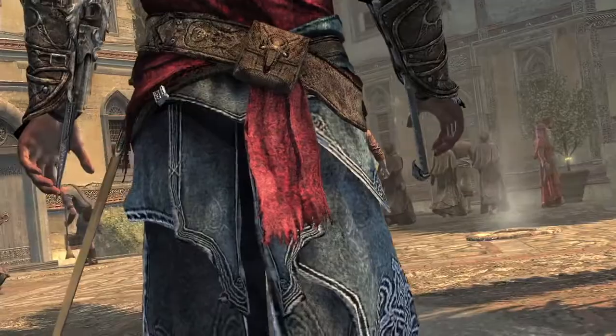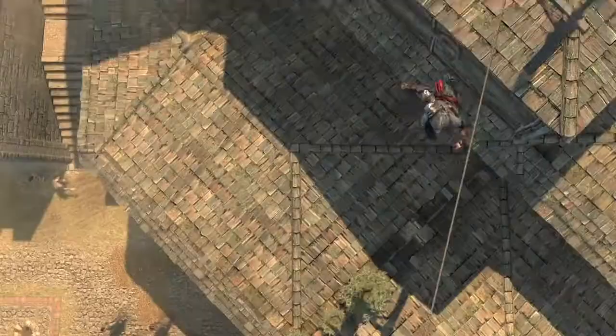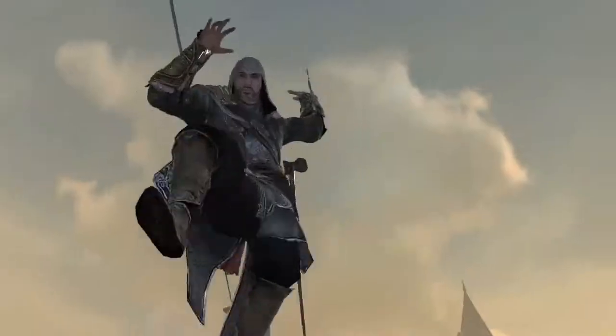So the first thing we added was the hook blade. The hook blade, obviously, is first and foremost a navigational tool. But it also bridges between navigation and combat. Ask Falco to show you the counter steal — it's one of his favorite moves in the game.